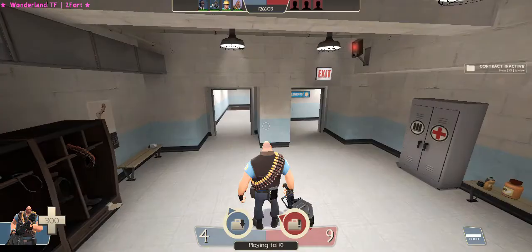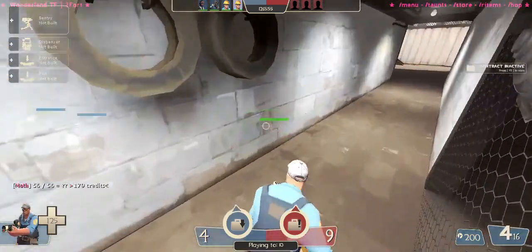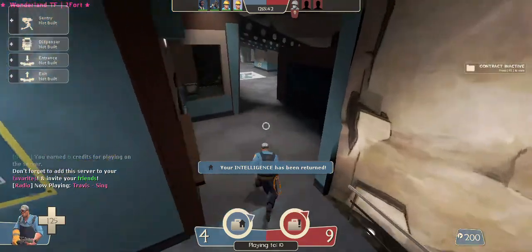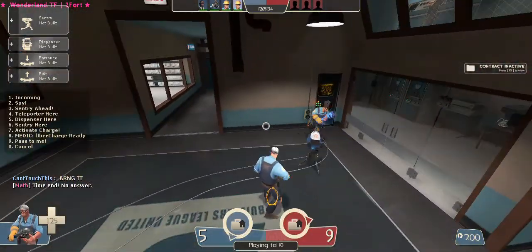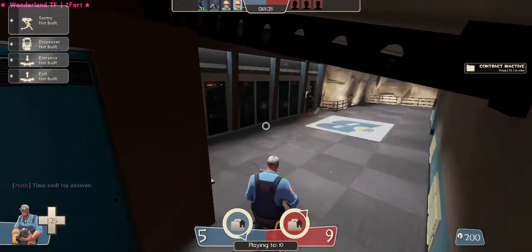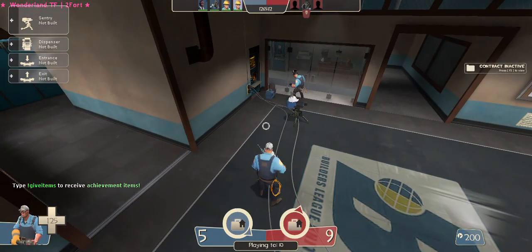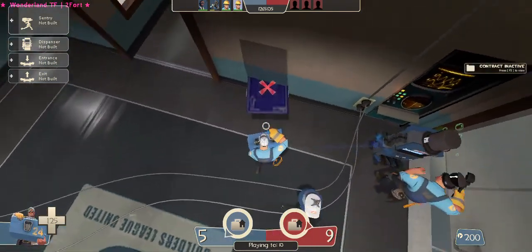For the Engineer, you need two people to do this. Yes, we have an Engineer down there — this is perfect. So what you need to do is that Engineer needs to place down a dispenser. I'm using the Übercharge effect to get down there fast enough, because when you die your items have a limited time to stay around. We need a dispenser right here! He's placing it down — he needs to get some metal. This is the perfect placement, actually. So what you're gonna do is place down your exit teleporter.